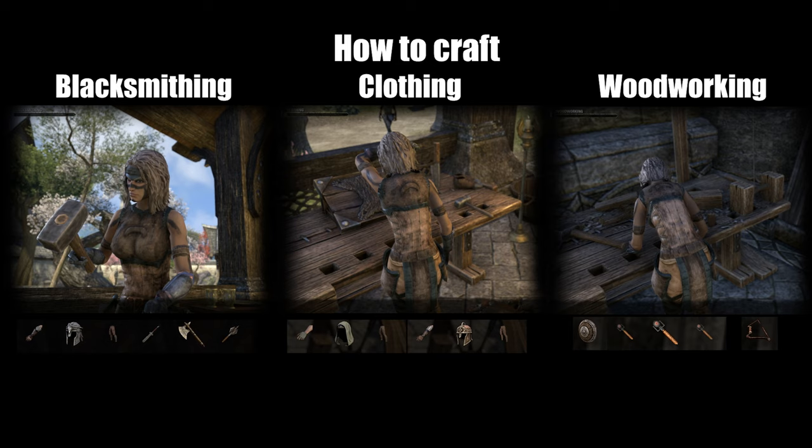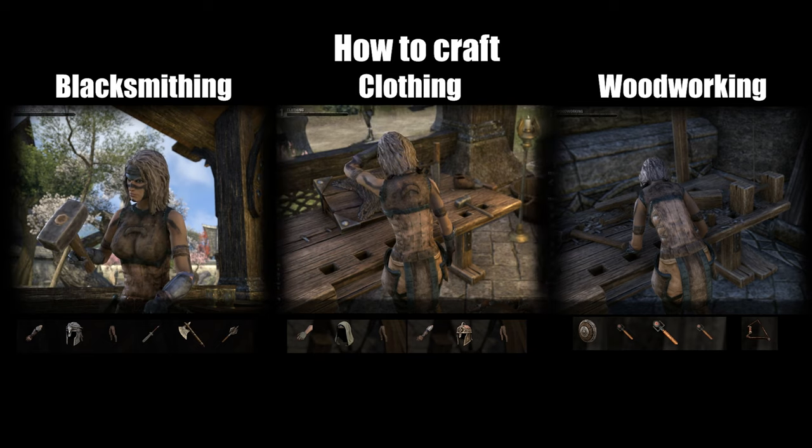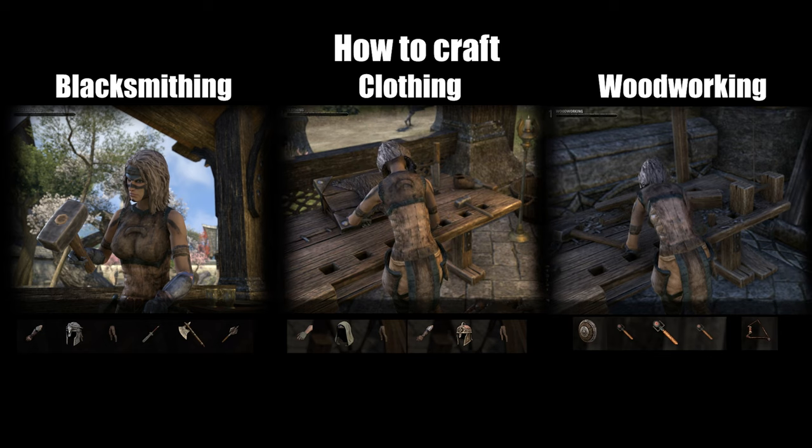Those three crafting professions cover all weapons and armor types in Elder Scrolls Online. Blacksmithing is for heavy armor and melee weapons, clothing is for light and medium armor, and woodworking is for shields and ranged weapons — so all types of staves and bows.